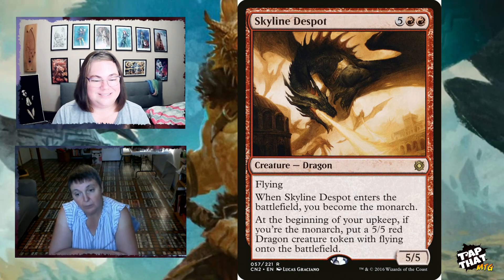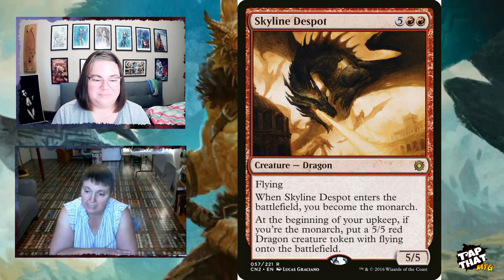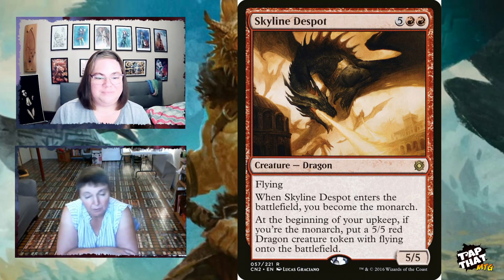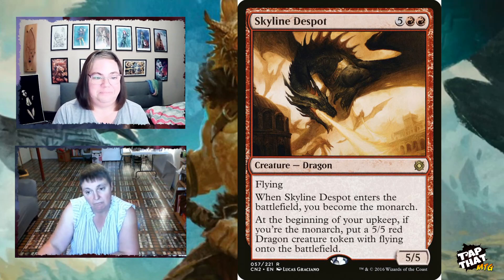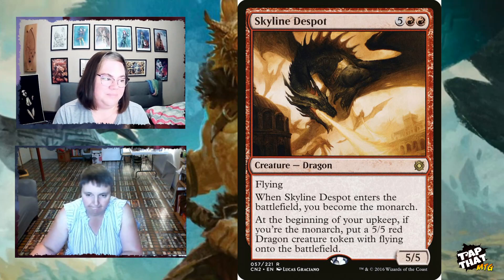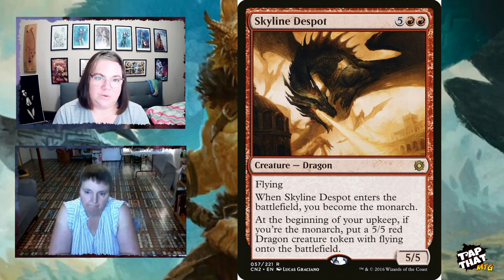Skyline Despot, for five and two red, is a 5/5 dragon. When it enters the battlefield, you become the Monarch, which means at the beginning of your upkeep if you're still the Monarch you put a 5/5 red dragon creature token onto the battlefield. Being the Monarch also lets you draw a card on your end step. The only way opponents can take the Monarch from you is by dealing damage to you, so be aware they'll want to attack.